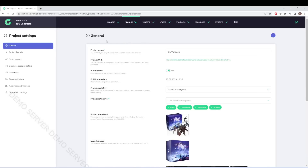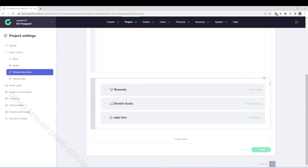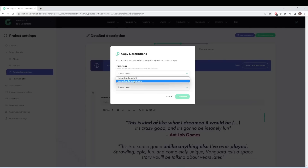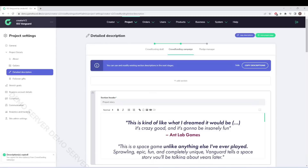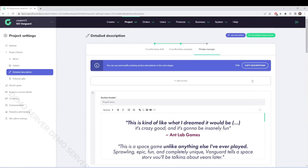We also have the ability to copy descriptions between phases. As a creator on GameFound, there are different phases: pre-launch, launch, late pledge, and so on. You have different pages set up for each phase, so when you go live it just changes at a glance. We now have the ability to copy information from phase to phase, because there's often a degree of overlap. So instead of having to recreate content, you can copy it and make edits as necessary — a quality-of-life update.